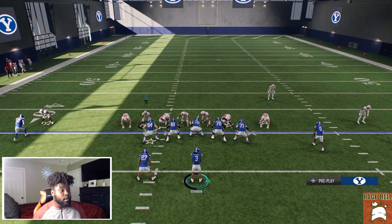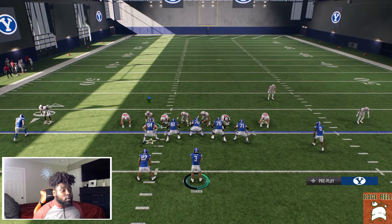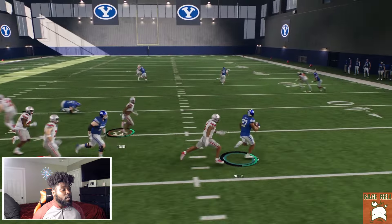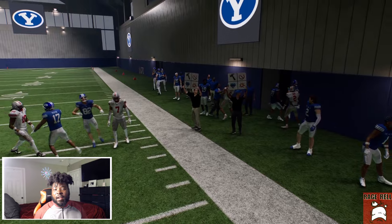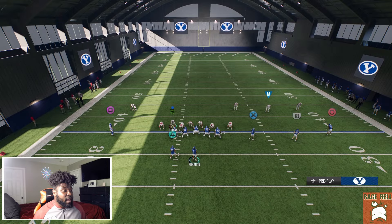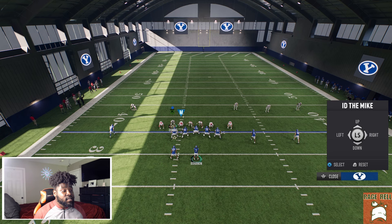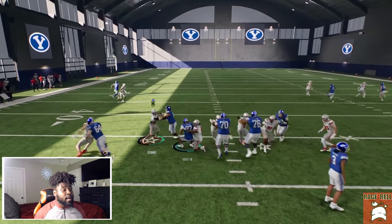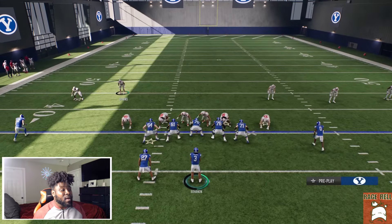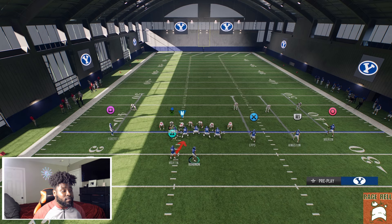If for some reason off tackle isn't working, I want you to sprinkle in the halfback direct. I have the most success with this when I ID the D-tackle on the running back side — it normally works a lot better as far as blocking. I'm not crashing my line because we're trying to simulate every type of scenario you could face. The gap is there. This is on Heisman — both offense and defense are on Heisman — so you guys know this is the hardest difficulty.